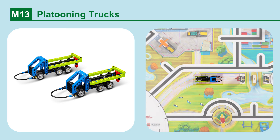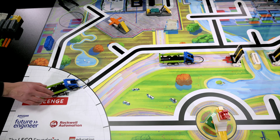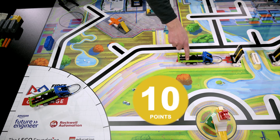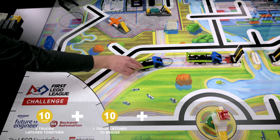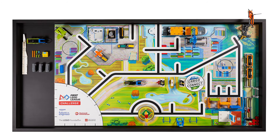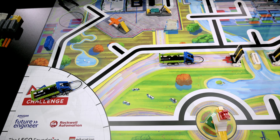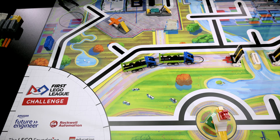Mission 13: Platooning Trucks. Latch the platooning trucks together outside home and also latch them to the bridge. Points are scored if both platooning trucks are latched together completely outside home, and if a platooning truck is latched to the bridge. A bonus is scored when both tasks are completed. One platooning truck starts in home, so return it when you reset the field. To score, the latched platooning trucks must be completely outside home, though teams are allowed to latch them inside home and then move them out.